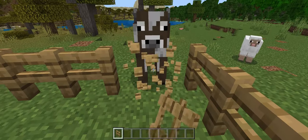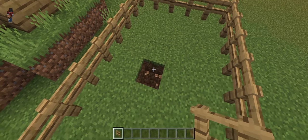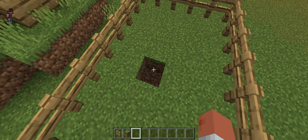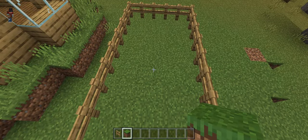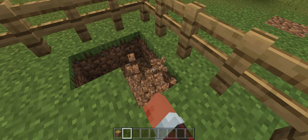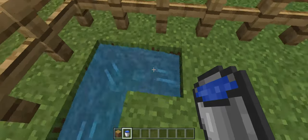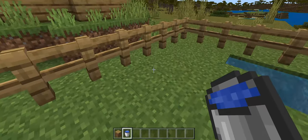Fun fact: the sheep in Minecraft eat the grass block, so you're gonna want to make the entire paddock full of grass, otherwise they're gonna have half a supply. Now I'm just gonna put in some water here so they have something to drink — I don't even think they drink. And now that we've got that, we'll put in our sheep.